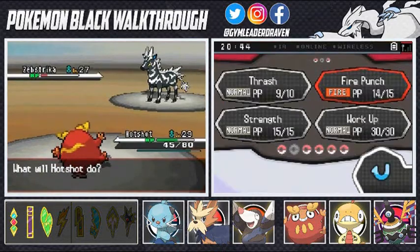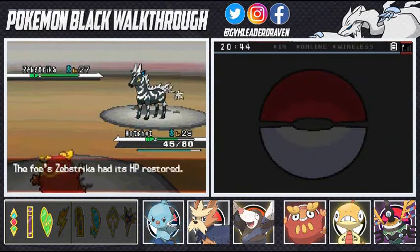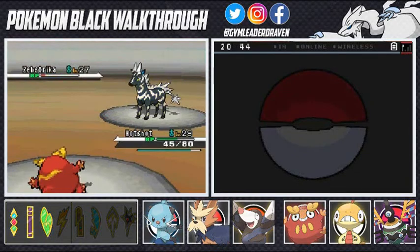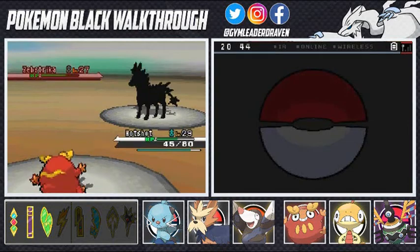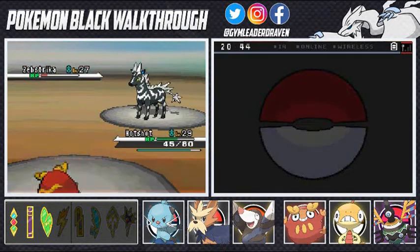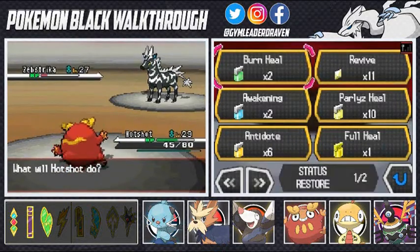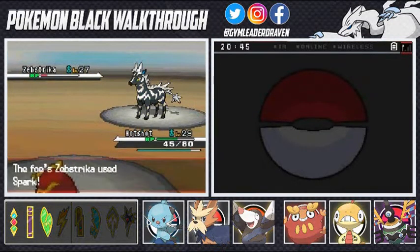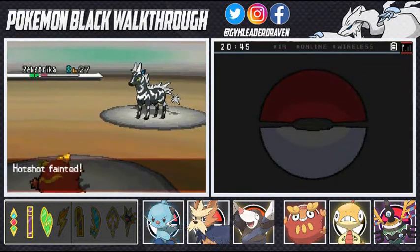Fire Punch nearly takes out Zebstrika, then Hot Shot uses Thrash. Elesa uses a Hyper Potion on Zebstrika. We go again with Thrash but get confused. That's not working, so let's revive Drill Monger - this is some complete nonsense. Drill Monger is revived but gets hit by a Spark attack. I came in a bit cocky on this one.